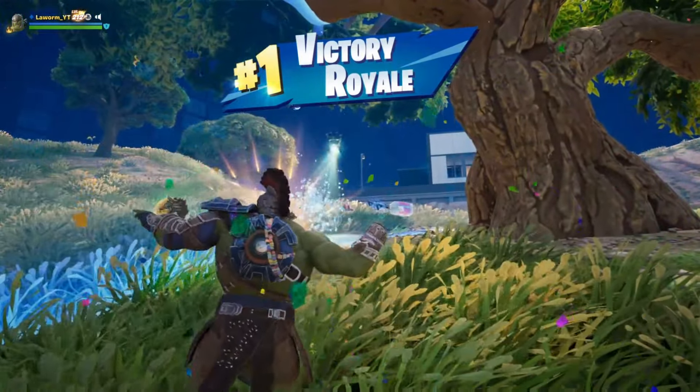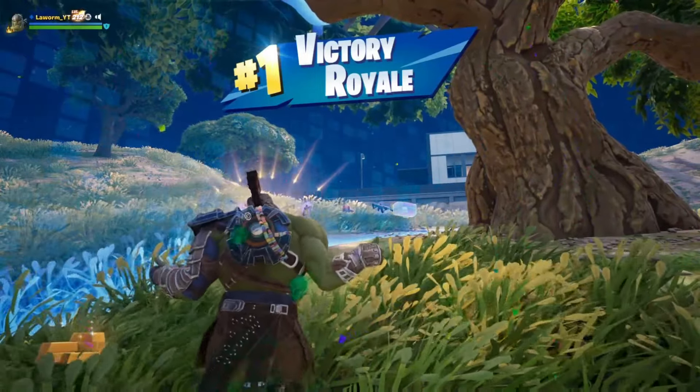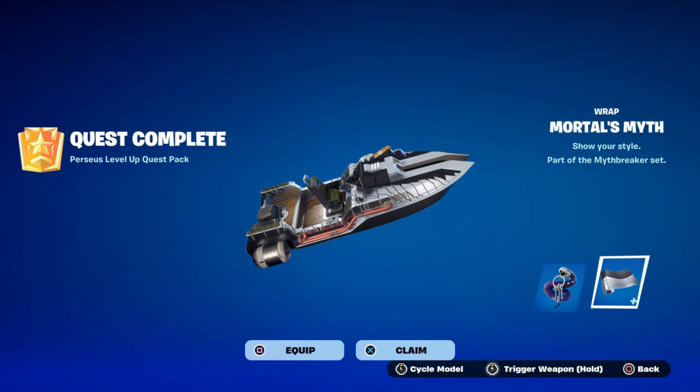Once you're back in the lobby, you're going to be awarded the new wrap. Mortal Myth is now unlocked and you can equip it and use it whenever you want.